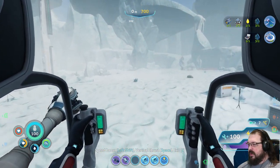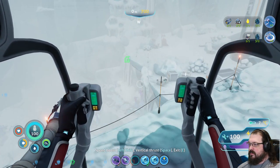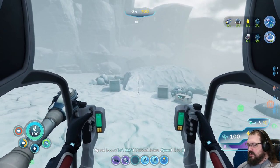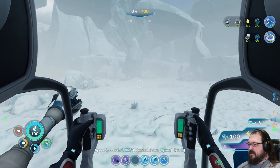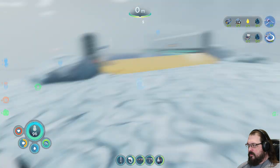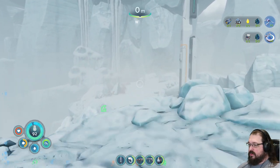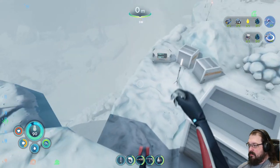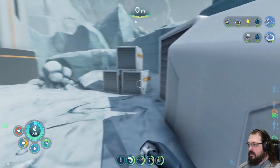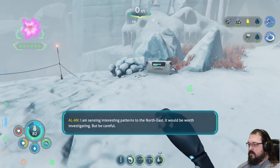So you gotta wonder how it is that the bridge came to be retracted. I've wondered about this in the past — just how much of a hurry was Alterra in to leave, and why? Did they retract the bridge in order to stop me from going this way? I'm sensing interesting patterns to the northeast. It would be worth investigating.